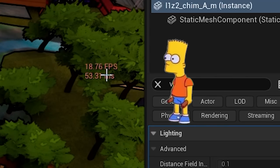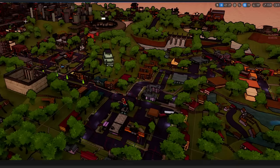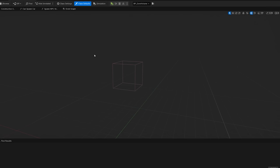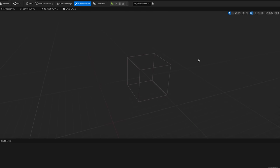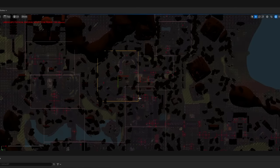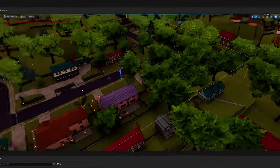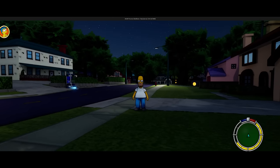Our street lights need to be optimized so we can add them and keep our FPS nice and high. What if we just turn on street lights that the player is standing near? The way I've decided to do it is using these boxes — I've wrapped boxes around the level as zones. That way we can just turn the street lights on for the zone the player is in, and it'll save heaps of FPS.